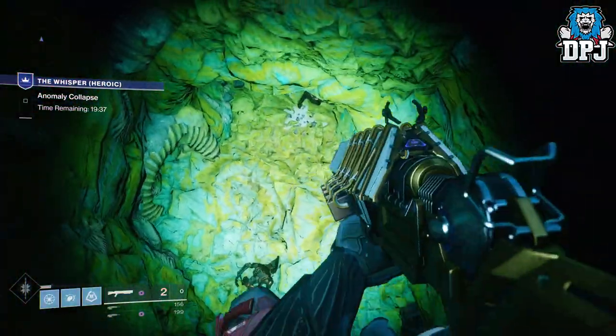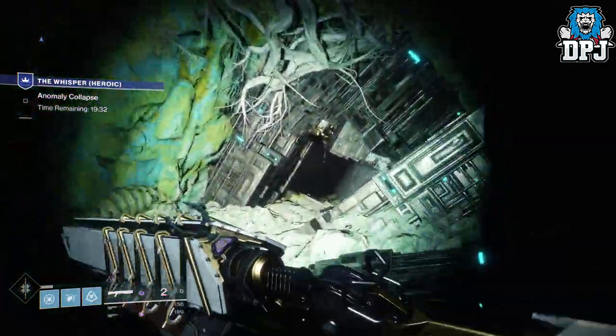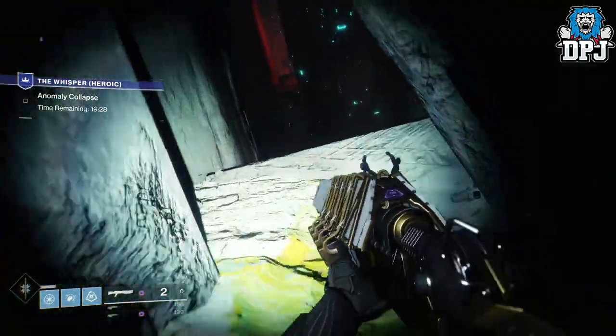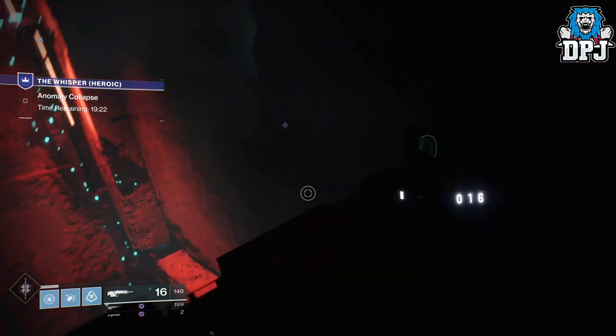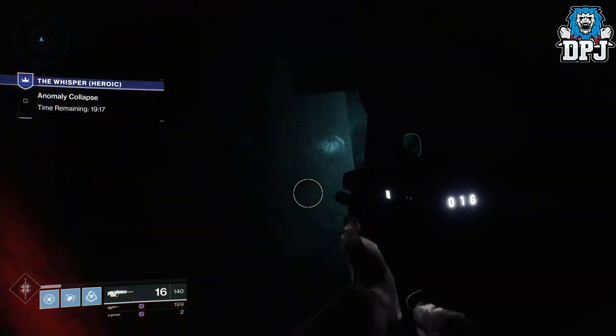Fair warning — this video is cut here and there because I am absolutely useless at jumping. The first chest is located right around here. There's a little gap in the wall right there, and that's where you have to jump to. Simple as that.